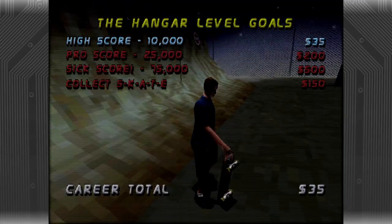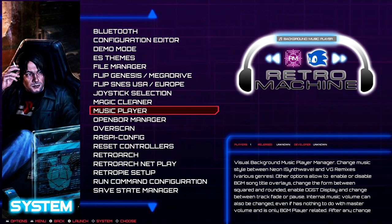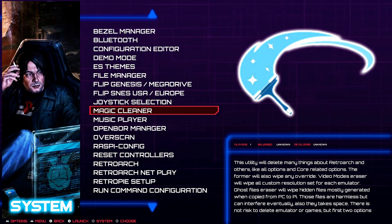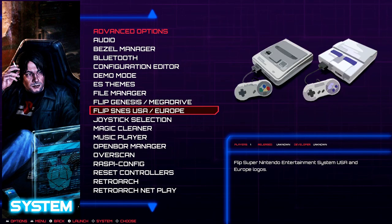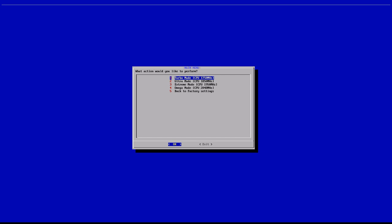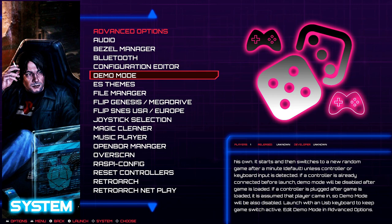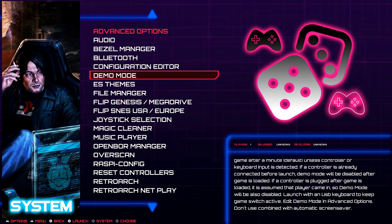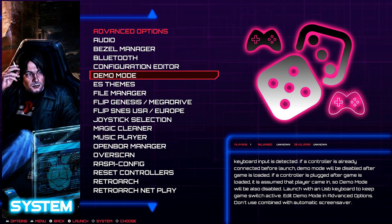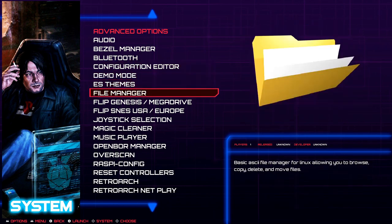You can change your bezels out, turn on and off the background music with this music player, which has so many different controls. You can easily clean up your controls and change them. You can flip Genesis and Mega Drive, SNES from the European to the US model. There's even something called demo mode, which I've never seen before on an image - it just runs through games for you. This would be really cool for a YouTuber or somebody who wants background content when friends are over.